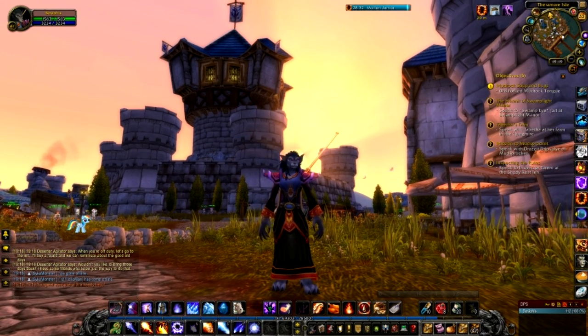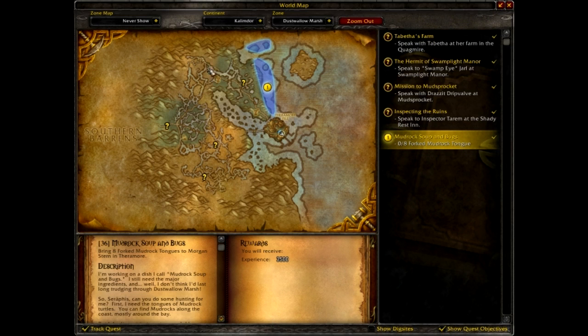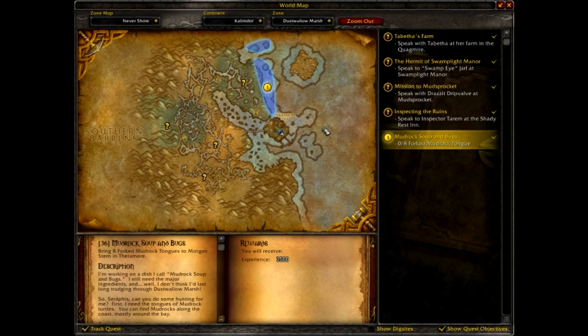Welcome to this episode, and of course if you joined us in the last one, you'll know exactly where we are. We are here in Theramore Isle, and we've done all of the quests here in the fort itself, and now we get to actually head out into Dustwallow Marsh, which I've really been looking forward to. We've got all of this over the western side. A lot of it is new too, including, if you haven't been in WoW for a while, Mud Sprocket down there — you can see a new outpost — and all sorts of other new things post-cataclysm as well.